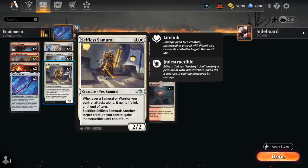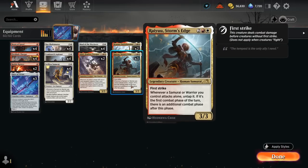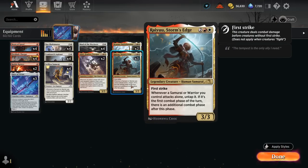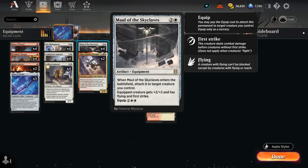We also have the full set of Selfless Samurai — a creature that can be sacrificed to give another creature indestructible until end of turn, protecting our more valuable three and four drops. It also potentially gives lifelink to an attacking samurai or warrior if it's attacking alone, which can be important in a racing situation. At three mana we've got two copies of Akiri, a legendary core warrior — whenever we attack a player with one or more equipped creatures we get to draw a card. We can also pay a white mana to unattach an equipment from one of our creatures to give it indestructible until end of turn, useful against sweeper effects.